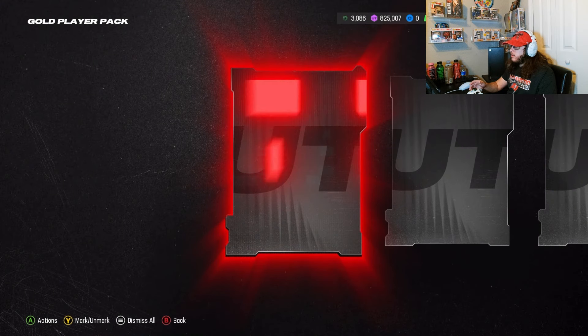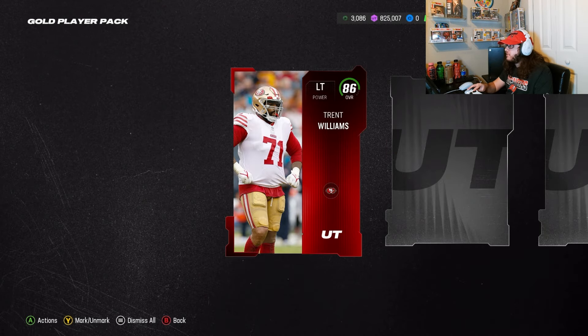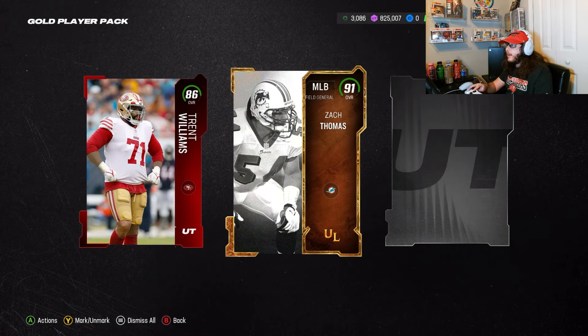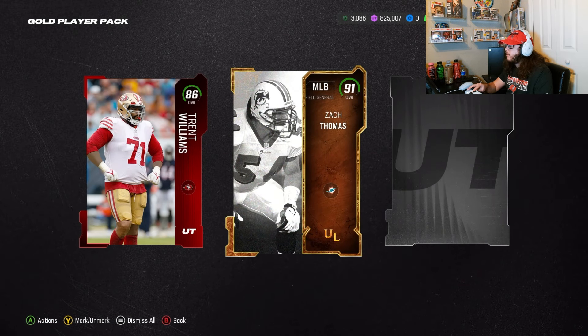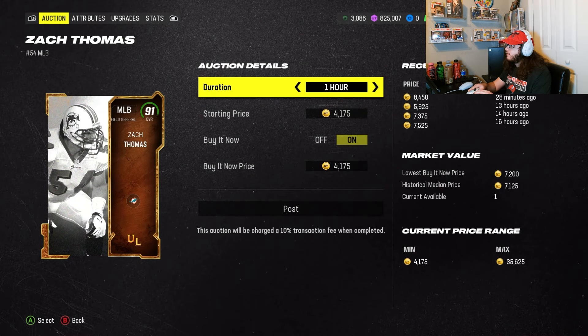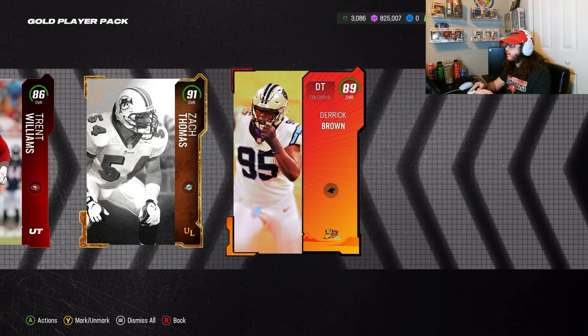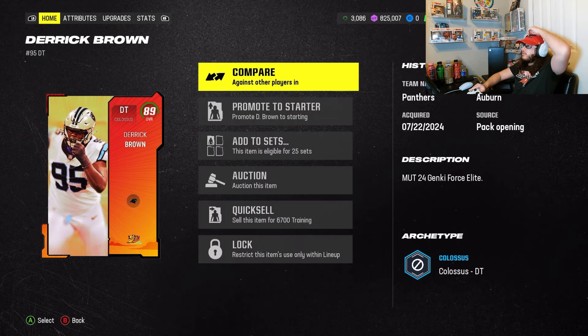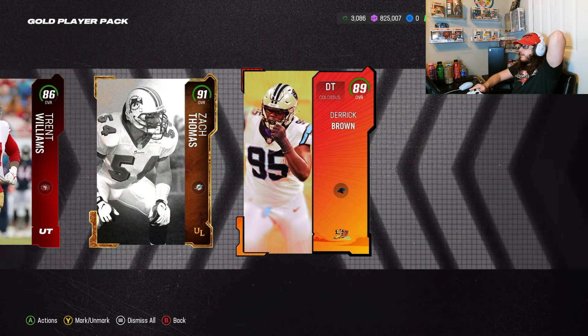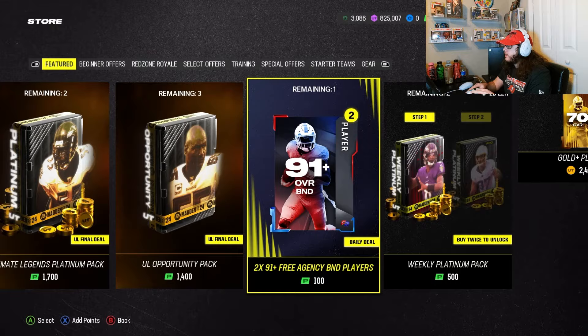Pack number two. It wasn't even a bad gold player pack — we got an 80, 84, and 88 — but it's just not enough to make profit. Then 86 Shrent Williams and 91 Zach Thomas, that's our first 90-plus pull! And a 89 as well. This is actually a very good gold player pack. We could sell the 91 for 7,000. The 86 is going for about 400, and the 89 is going for 2,000, so we'll stay in the middle for this pack.